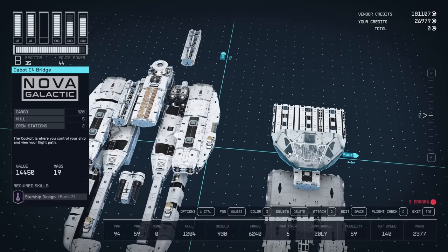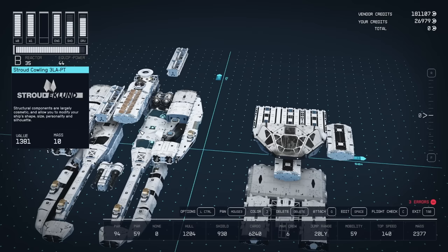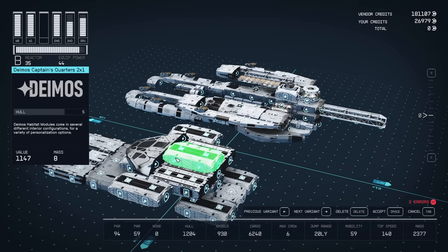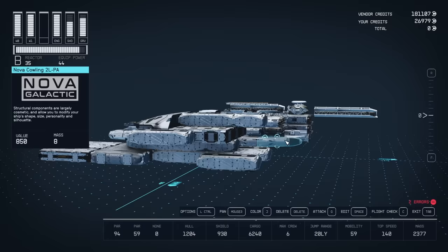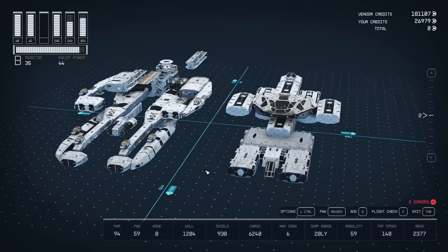For the wings, we've got a Deimos control station which we're going to attach right there. And on the other side, we've got the Deimos computer core. Then attached to the back of our Cabot bridge, we're going to put the living quarters for the captain's quarters. Then we're going to put a companion way on the back of that, and then our docker on top of that companion way. So as you can see, we've got a lot of habs built into here. This is the main structure, and all of these habs can be swapped out for the types that you like - you don't have to go with these specific habs if you don't want to.